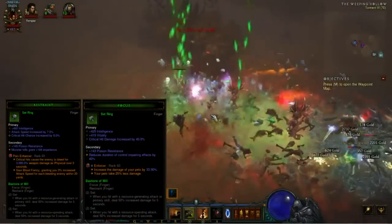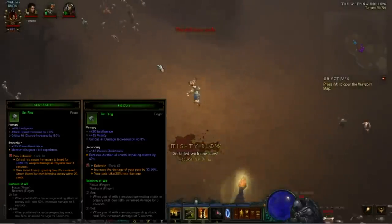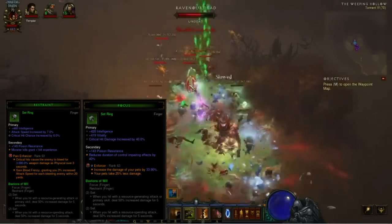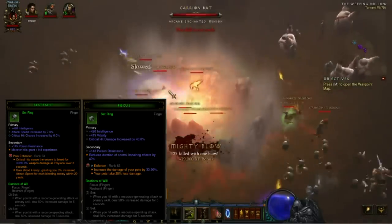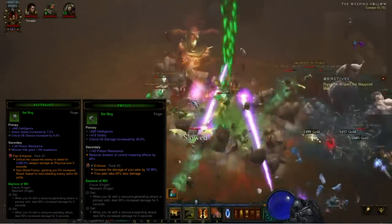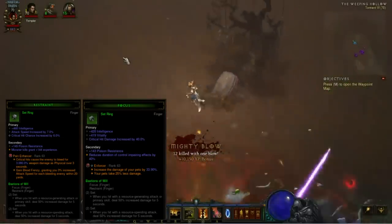Even though the Focus and Restraint combo isn't specific to the Witch Doctor class, it's worth mentioning because of its power. It's very good in pet builds not running 6-piece Zuni and instead opting for Tecladian Visage, Tasker and Theo's, 2-piece Jade Harvester for more single target damage with Haunt spam, etc. Anyway guys, I hope you enjoyed the video. As always, if you did, don't forget to like and subscribe, and I will see you next time.